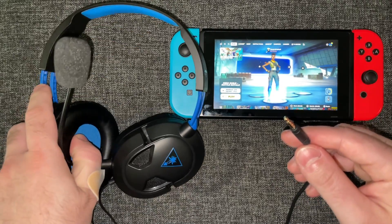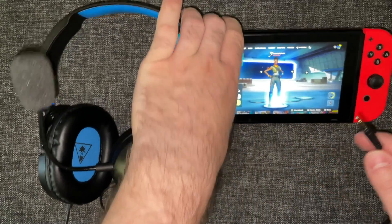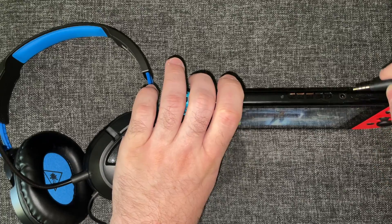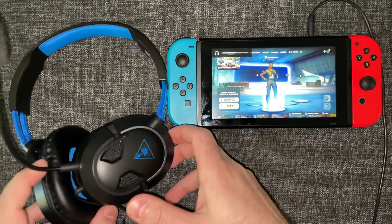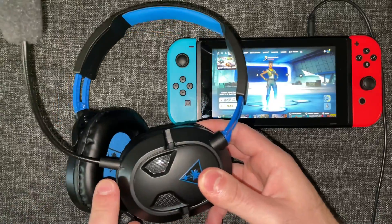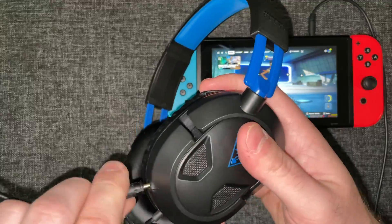If Fortnite voice chat still isn't working, I recommend you inspect the headphone jack and also try a different gaming headset if you have one. If everything looks good, go ahead and plug it into your Switch. Then inspect your headset — some of them have removable mics, so they're pretty finicky, so be sure to plug it in fully.